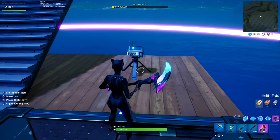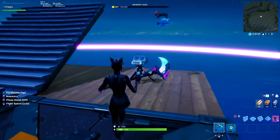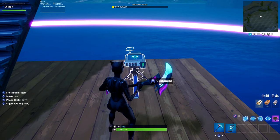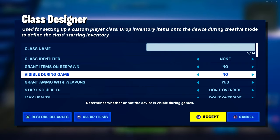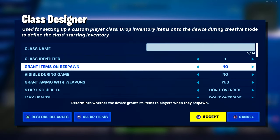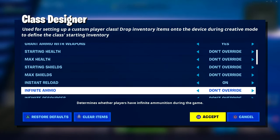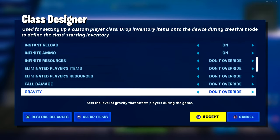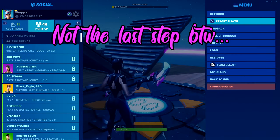Head to weapons and find the blue AR, blue pump, Shockwave Balls, and the Grapple Gun — these are the exact same weapons Razer X uses in his map. Go to Play and drop these down so they go in. Click Customize, make sure 'Visible During Game' is set to No. Set the Class Identifier to 1, scroll down to Instant Reload and turn it On, and turn Infinite Ammo On, then click Accept.